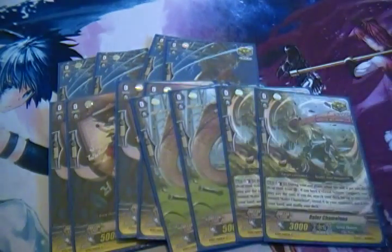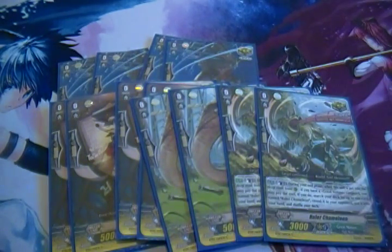For triggers, we have 12 Critical Triggers. I know a lot of people like draw triggers, but I have enough draws thanks to a total of 8 Corning Duck Bills, and Tester Fox gets me draws, Big Belly if I use it gets me draws, and Green Tiger gets me draws — so everything draws or searches cards. I never really have a problem with the number of cards in hand.